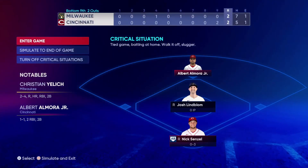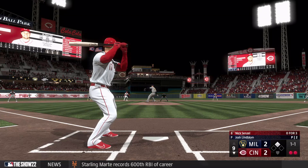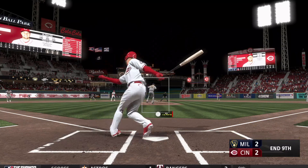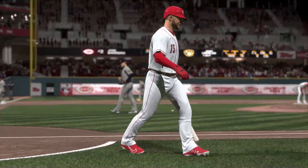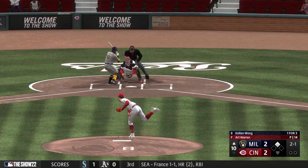Everybody else has been kind of struggling and not doing what they need to do to put us in a good position to win. That's why we're under .500 to start the season early. We had a chance to walk it off in the bottom of the ninth but we'll have to go to extras — Art Warren on the mound.